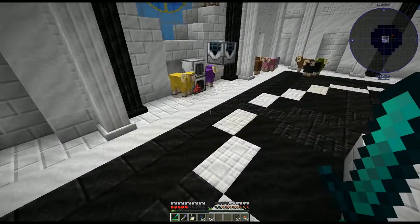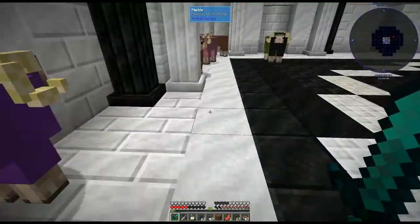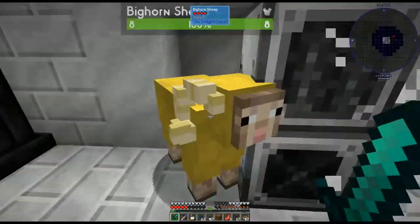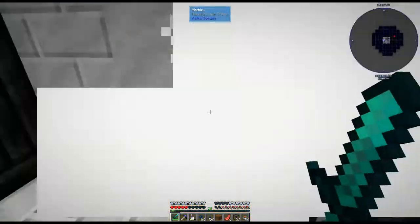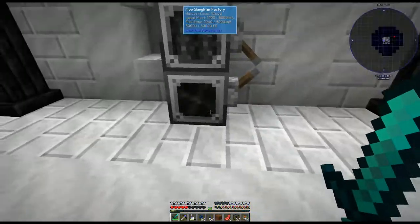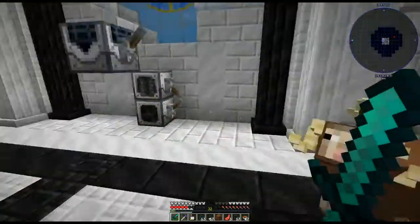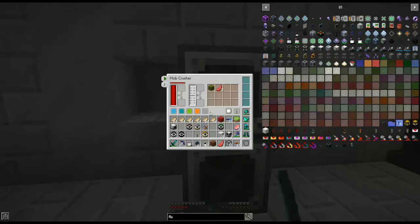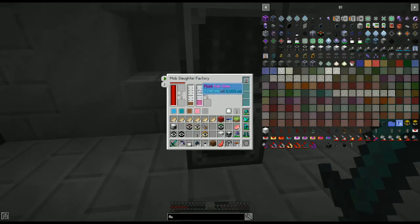Because of the range add-on it's not picking up all the drops from the far side. You're probably going to want to build walls on the sides so mobs can't escape outside the killing range. The ones outside the range aren't getting killed — that is the big difference between the mob crusher and the slaughter factory.